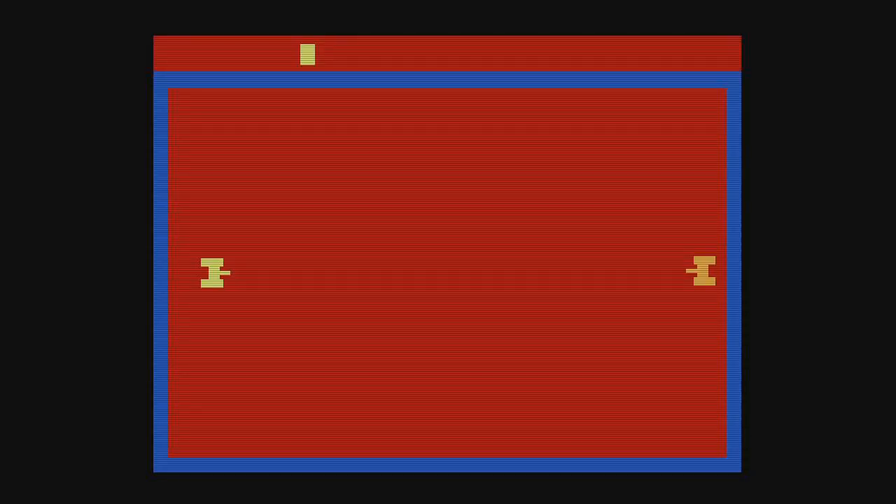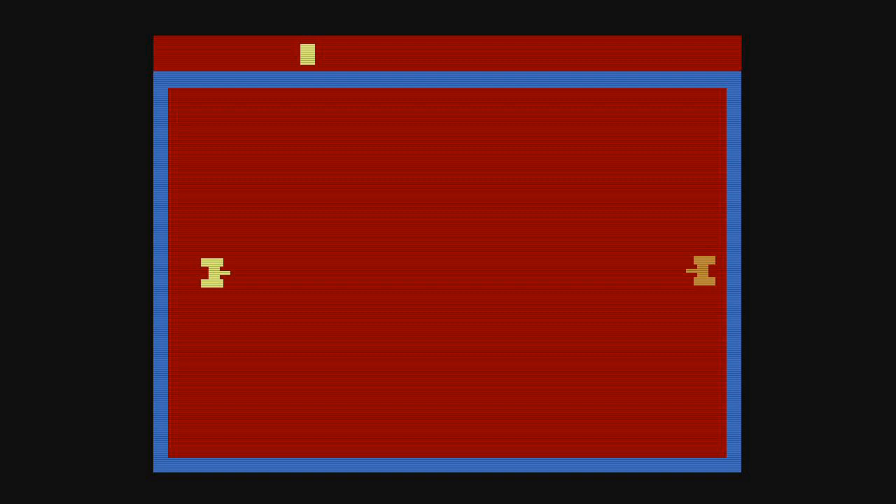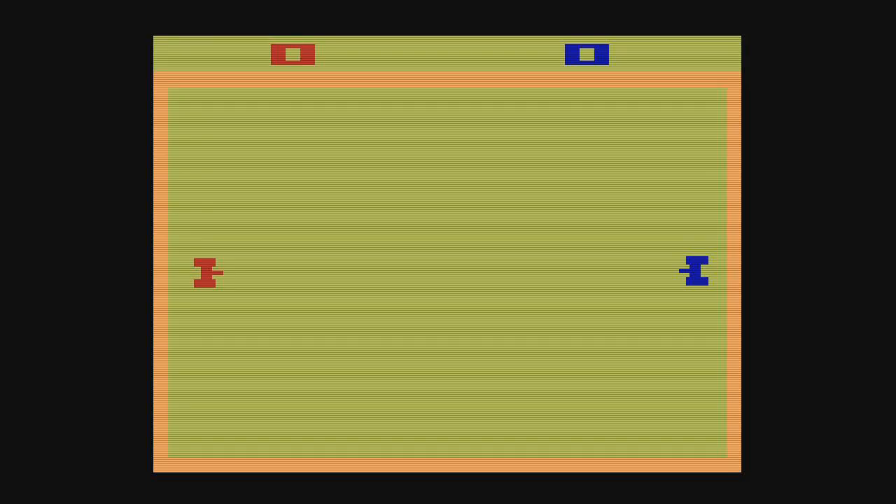Alright, next up we have Combat. Pretty sure you guys already know what Combat is, so I don't need to really explain, but if I do — it's a one-v-one tank battle game. You can make it to where there are walls and you can pick helicopters and things, but this is the mode everyone usually knows. As you can tell, the other person's not moving — this is a two-player required game, so this is actually all I'm going to be able to show you guys. Sorry about that.